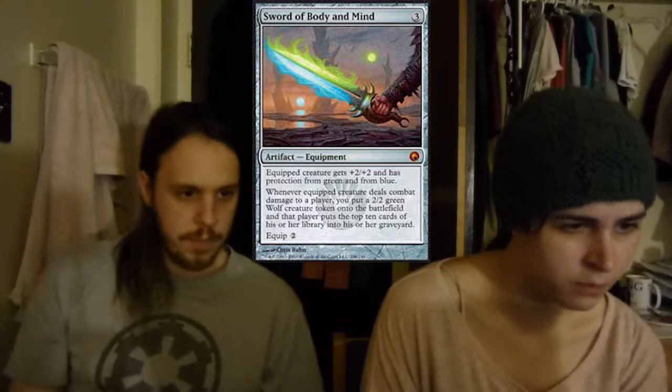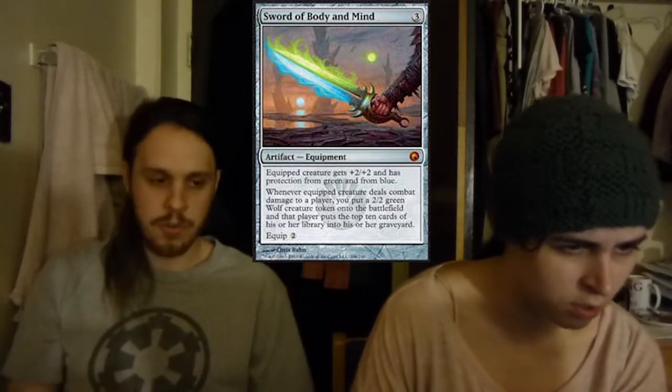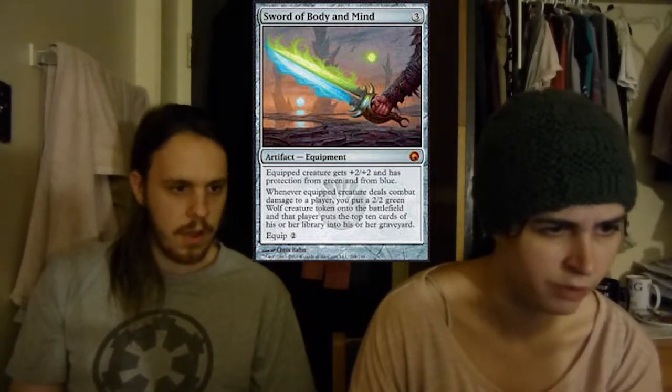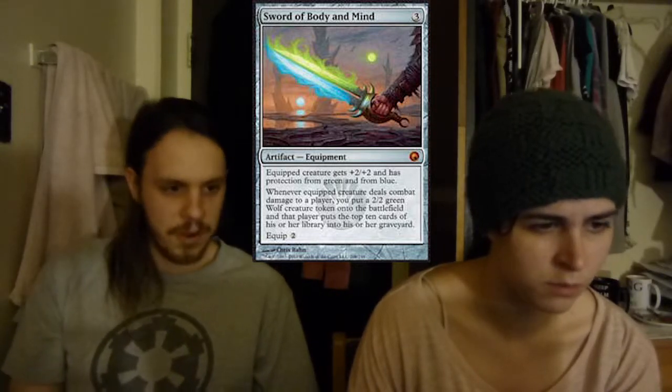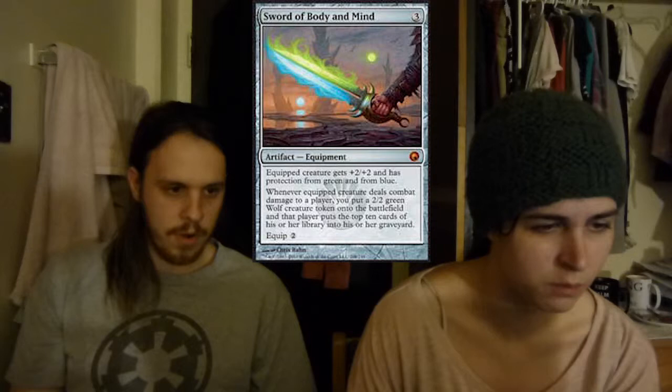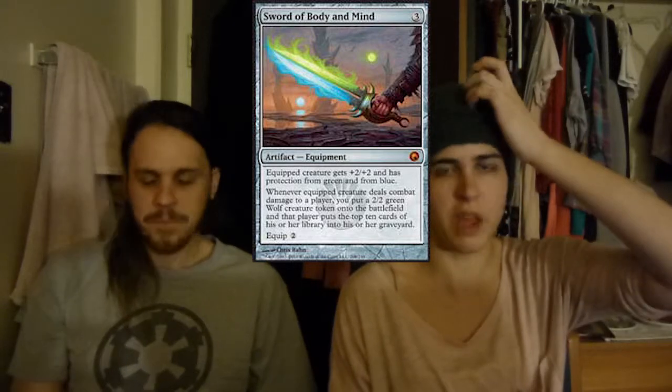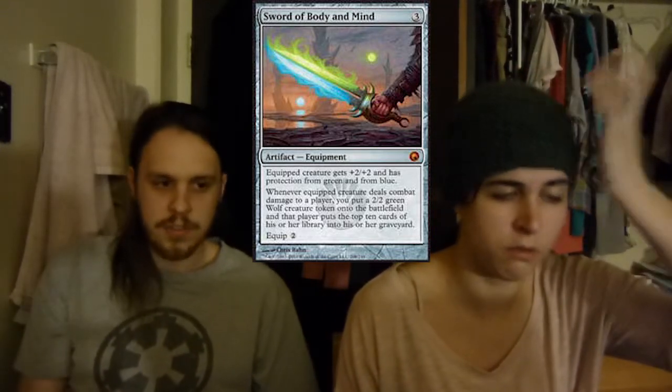Next we have the five swords. Each sword gives protection from two colors and gives the creature plus two plus two — they're all really good. The first sword is Sword of Body and Mind, which is protection from green and blue. When you deal combat damage to a player, you get a 2/2 green wolf token, and the opponent mills 10 cards. That's just great value.